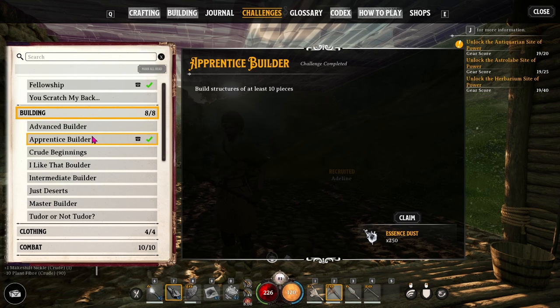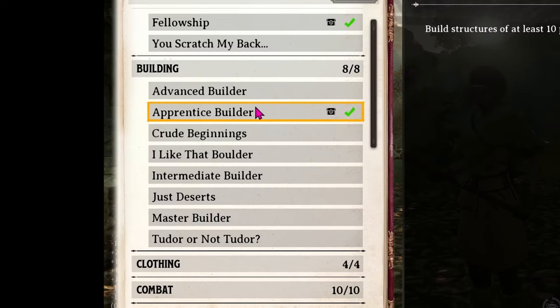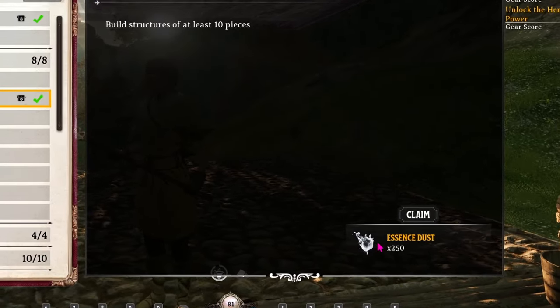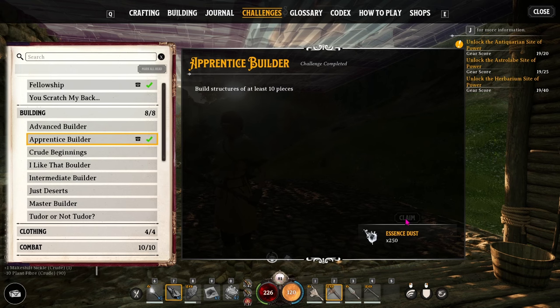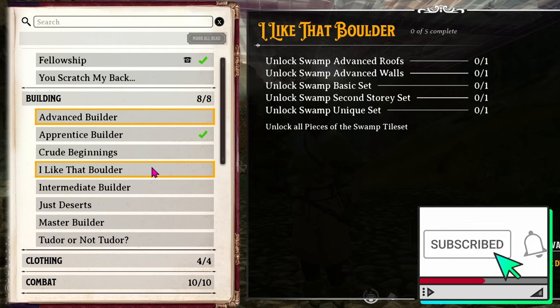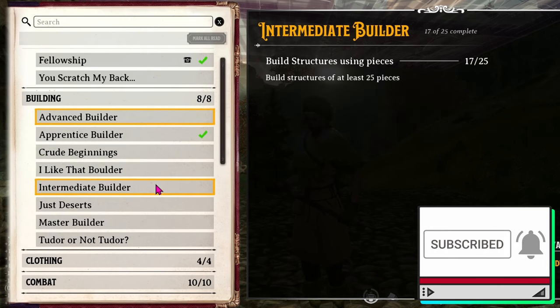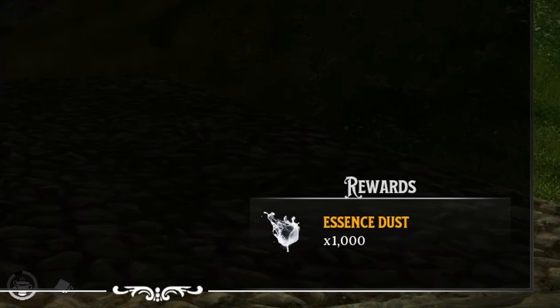As you go along building your base, you'll be accomplishing challenges as well. As you accomplish each challenge, you'll be rewarded with essence dust. For building a structure of at least 10 pieces — which is the first one — you can claim it to get your essence dust. As you unlock other build parts in different biomes and get a larger estate, you'll get more and more essence dust as a reward.